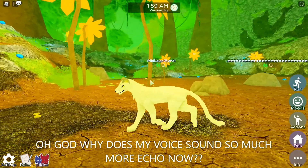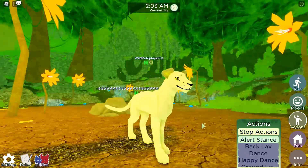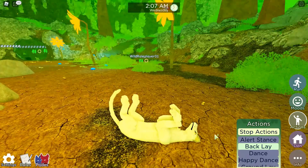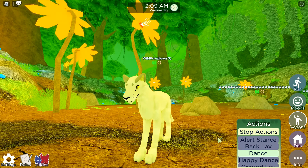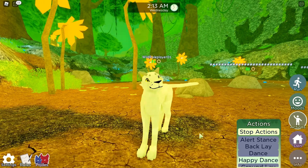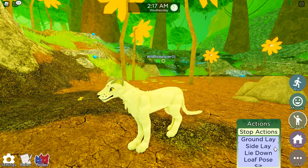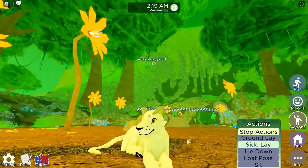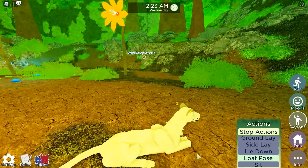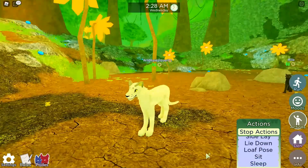Sorry about that, my friends were texting me. We're gonna look at the actions first: we have alert stance — yep, the ears are broken, that's nice — back, play, cute dance. This reminds me a lot of Feral Heart, like that old game. Happy dance, ground leg, side leg, leg down, loaf pose.